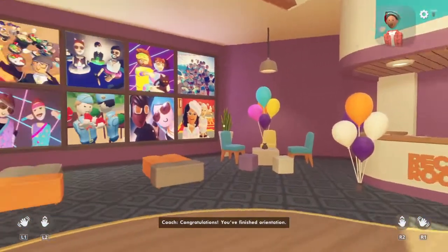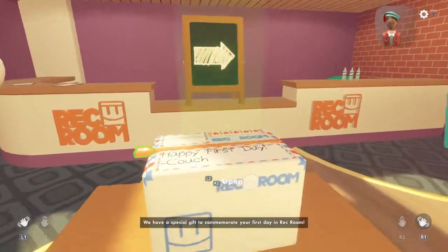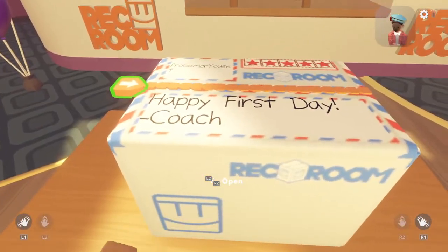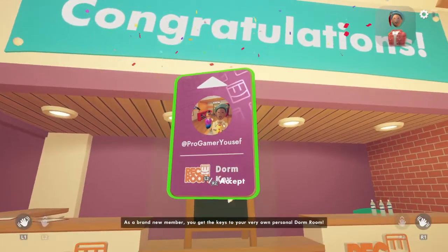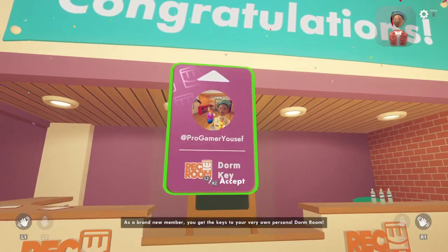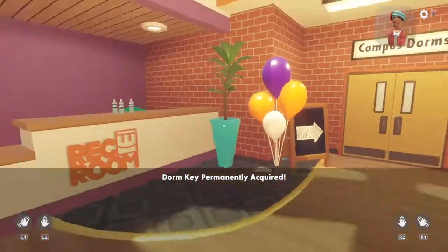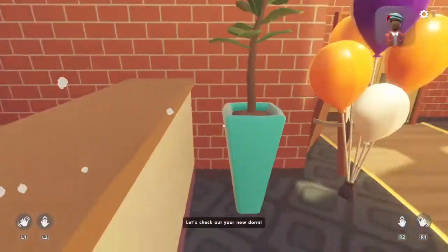Congratulations, you finished orientation! I have a special gift to commemorate your first day in Rec Room. As a brand new member, you get the keys to your very own personal dorm room. The door to the right leads to the campus dormitories — let's check out your new dorm.